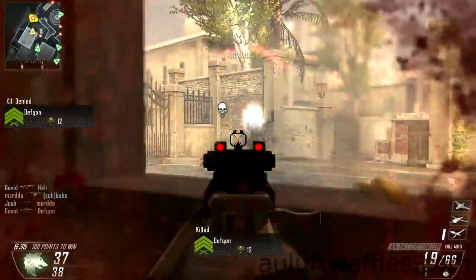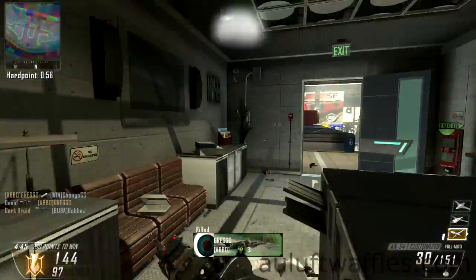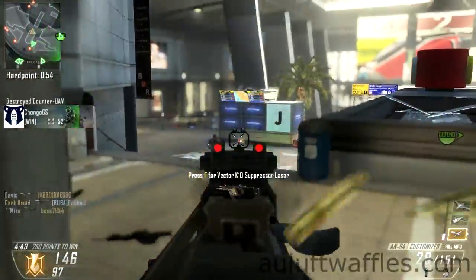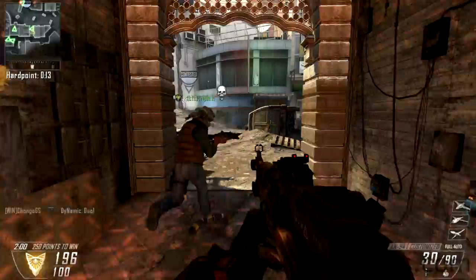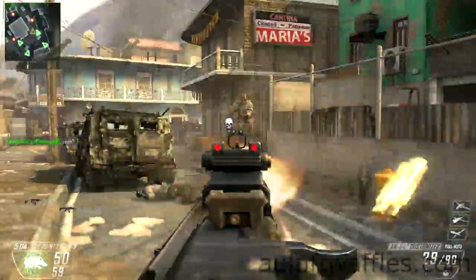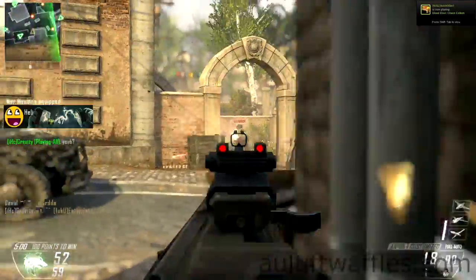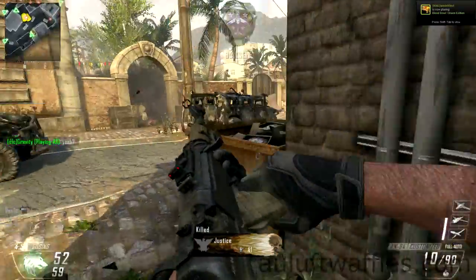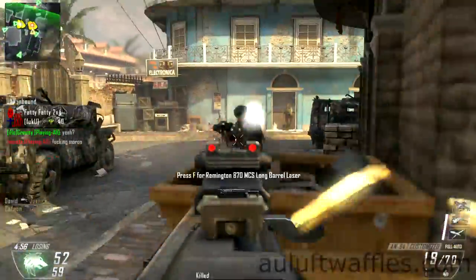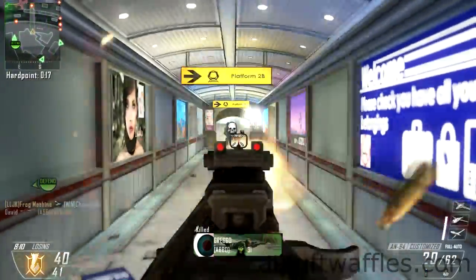Other than that, it's a pretty standard assault rifle. It's a bit more aggressive than some other assault rifles, so you can use it a little like a submachine gun at medium range, although at close range you are outmatched by submachine guns, which is the case for most assault rifles. The hipfire of the AN-94 isn't the best, so I wouldn't recommend hipfiring unless you are at close-medium range.